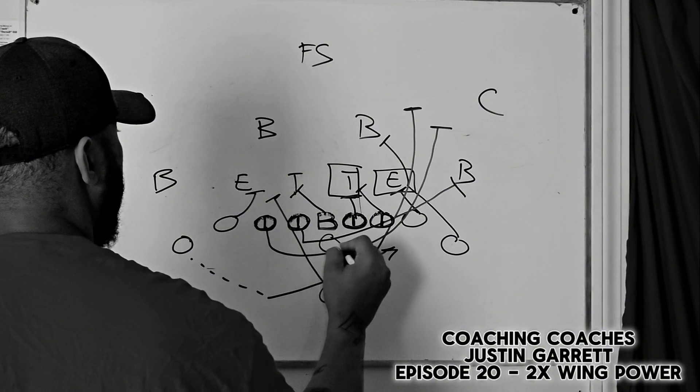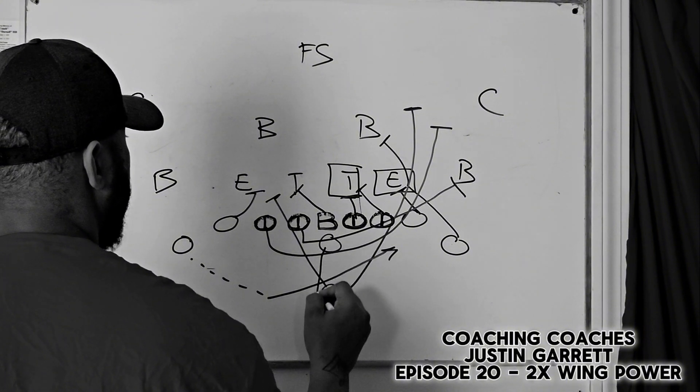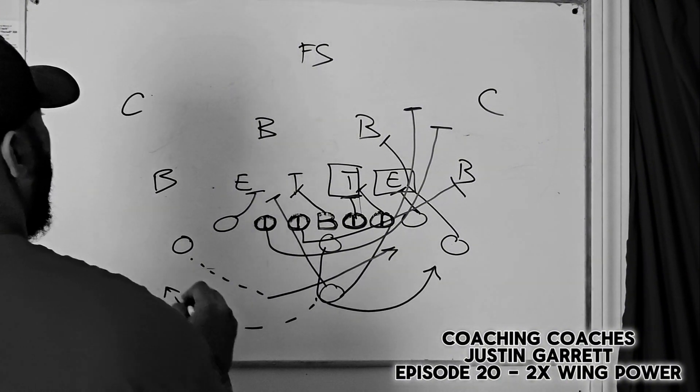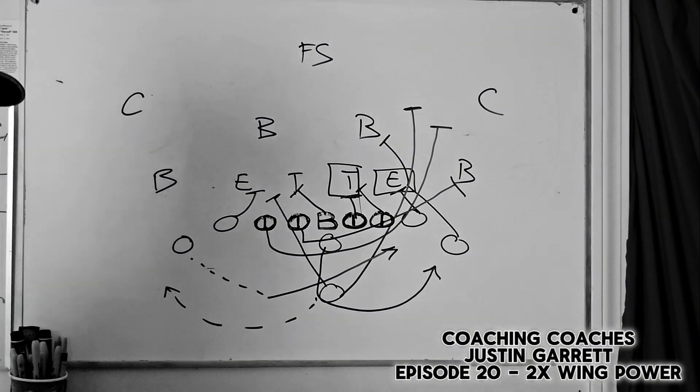The tailback gets the ball here. The quarterback either fakes that handoff, or if it's just a true power, he hands it off here. Sometimes the quarterback will hand this thing off and run to play side; sometimes he'll run away. But that's the gist of basically what they're trying to do to you.